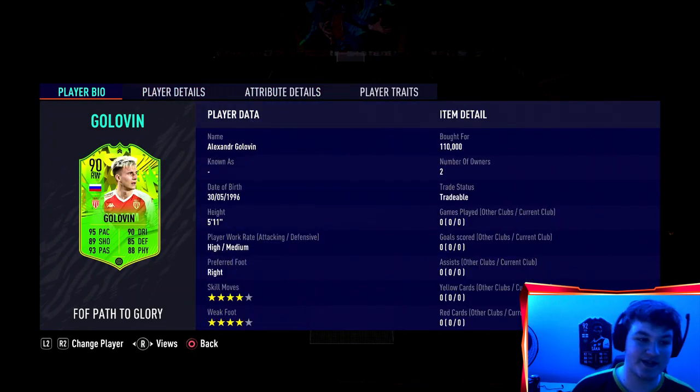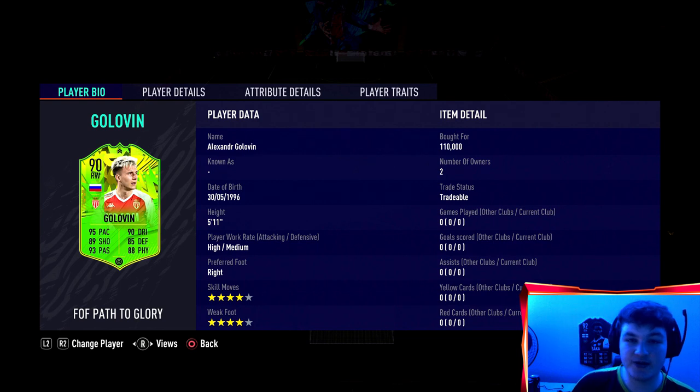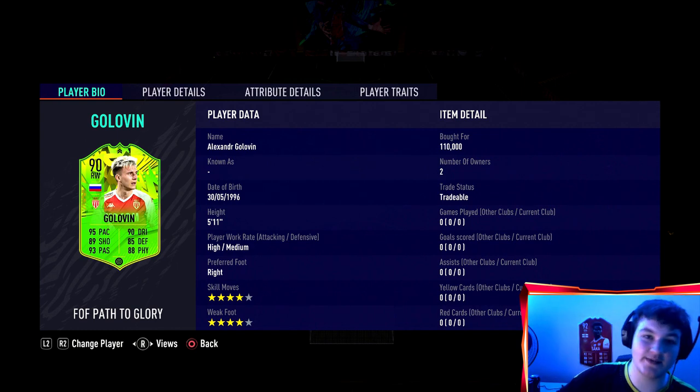This card I'm actually really interested in because I believe his base card is a right back, and the beauty of this card is look how versatile he can be for only 110,000 coins. Obviously Russia's not a bad team - I haven't seen their group, and once again he's another card that could be cheap like Zakaria because they're not expected to get out of the group, but I'm having a look at their group here.